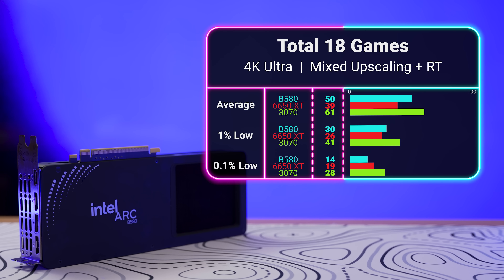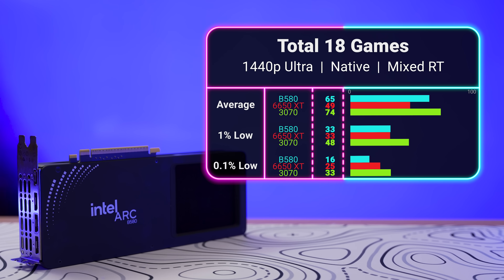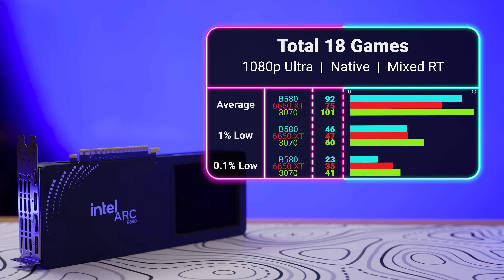For 4K, the B580 got an average of 50 FPS. The 6650 XT got 39 FPS — a 23% drop — and the 3070 got 61 FPS, or 21% higher than the B580. In 1440p native, the B580 got a more comfortable 65 FPS. The 6650 XT dropped 24% to hit 49 FPS, and the 3070 gained 15% to hit 74 FPS. With upscaling, the B580 hit 90 FPS, the 6650 XT was 75 FPS — a 17% drop — and the 3070 was 101, making it 11% better. For 1080p, the B580 got 92, the 6650 XT got 75 — an 18% decrease — and the 3070 got 101, which is 10% better than the B580.